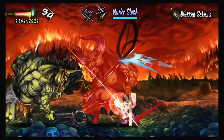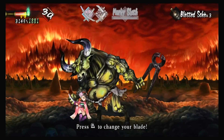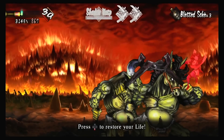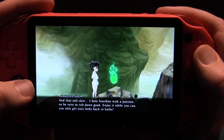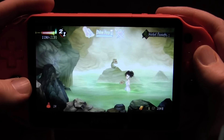At some point the enemies start to get pretty difficult, so a bit of grinding helps, like most RPG-style games. When you reach a point you can't get past, go back a few levels, kill a bunch of things, and make sure to collect some health items — they come in really handy. Why not visit the hot springs? It's relaxing and it restores your health.